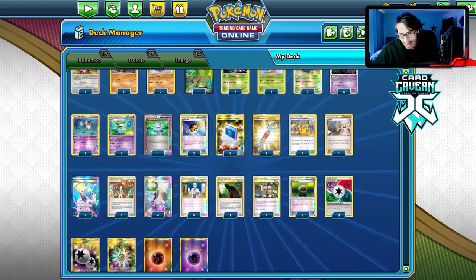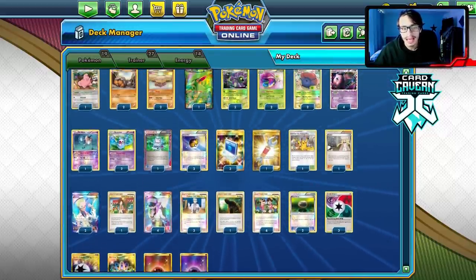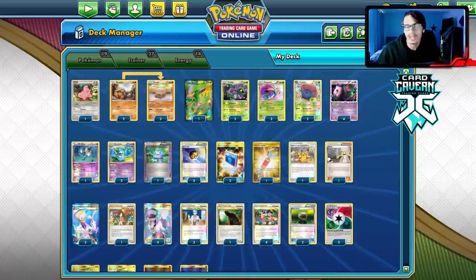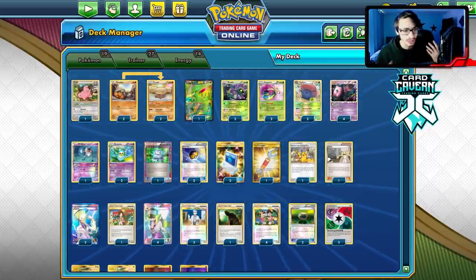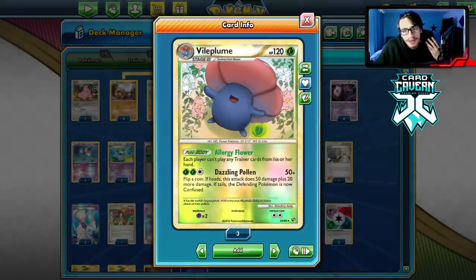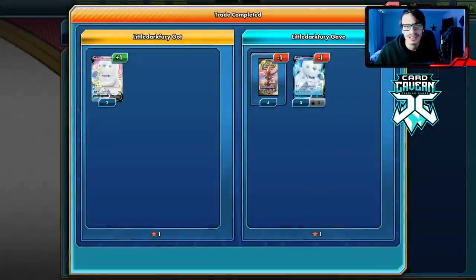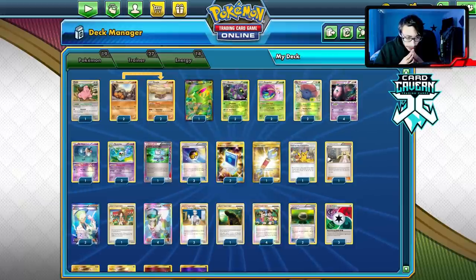Add a second Seeker and the Energy Exchanger — that's it for the list changes. This deck has a lot of potential to be one of the best Vileplume decks in Legacy. There are only a few cards that can really put this deck through the ringer; otherwise it can beat almost anything. Will any devs see this video and ban Vileplume? I highly doubt Vileplume will ever get banned because Legacy doesn't get much support. If they bring back tournaments, then maybe.